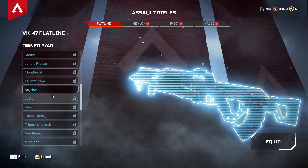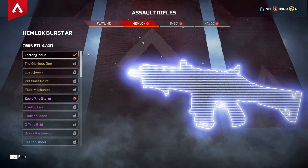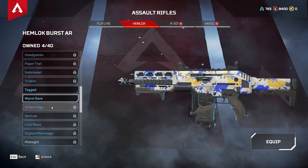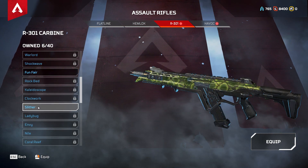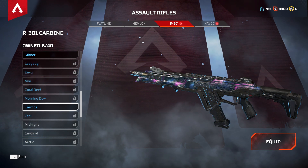Looking at what I got for the Hemlock — Skyrise, that looks pretty nice. Eye of the Storm too, so I'll put that on. Really like the Hemlock. Got Tagged and Warm Rave as well. Now the R301: Funfair looks alright, don't like Snakes, but that other one looks cool — I'll put that on.